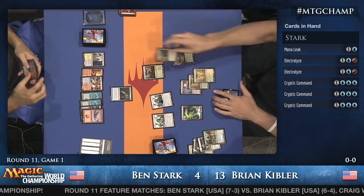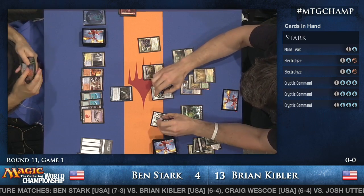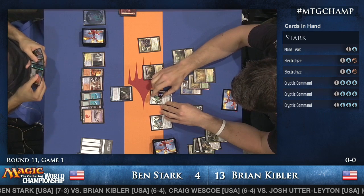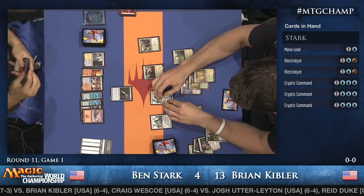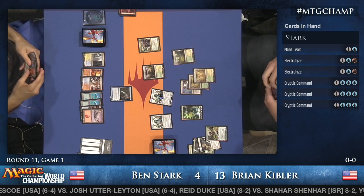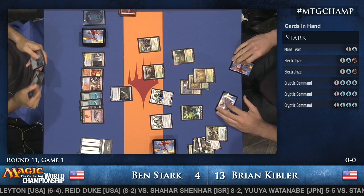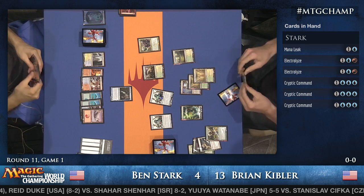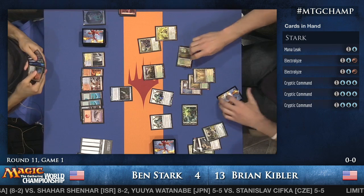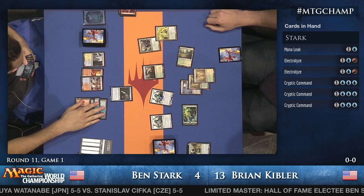Reid Duke continues the absolute heater he's on, taking down Shahar Shenhar, putting him to nine and two — a pretty good record against this field. Hall of Fame elect Huey Jensen is watching with great anticipation. Voice of Resurgence shows up, which is a big, big card against Ben.